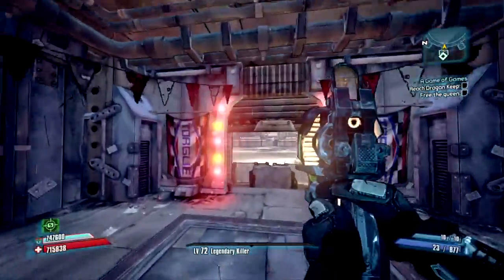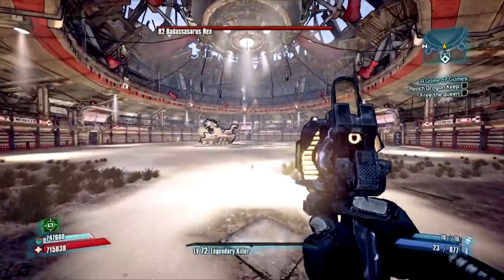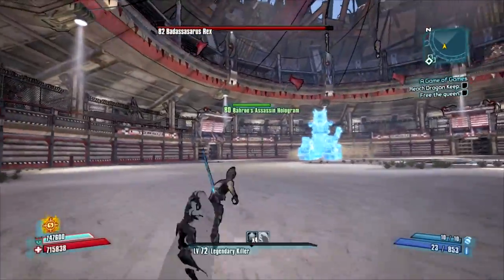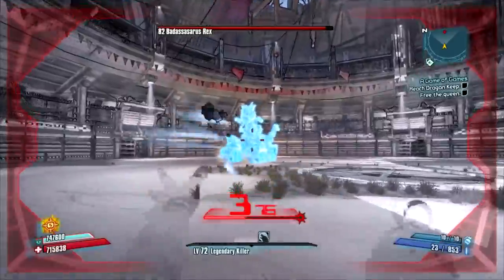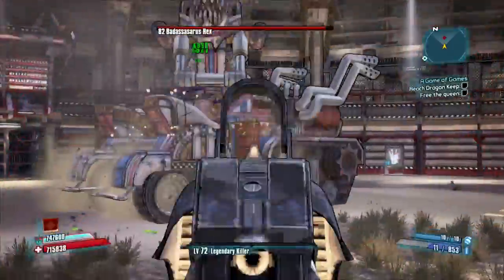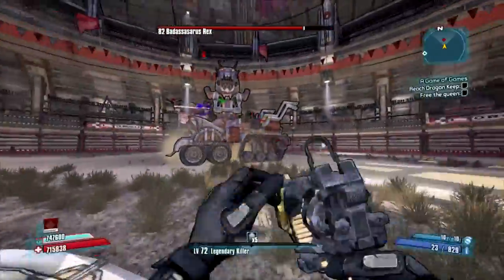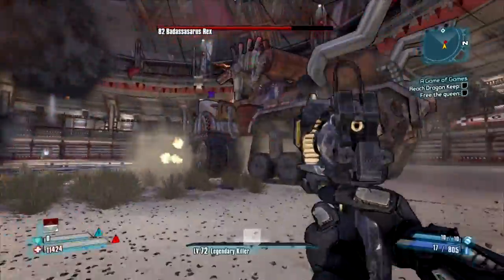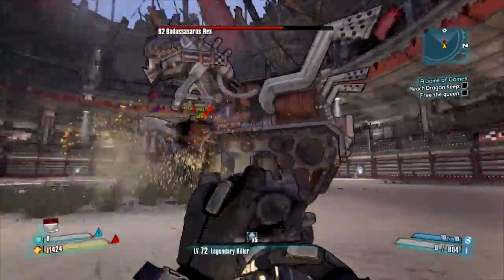I'm going to go ahead and do it one more time to see if we can get him stunned a little better this time. He can be a little tricky to get that first crit spot, but once you've blown up the first barrel you've pretty much got him — you can just stun-lock him to death. And you gotta love those nukes homing in on you while we're trying to get that one barrel.